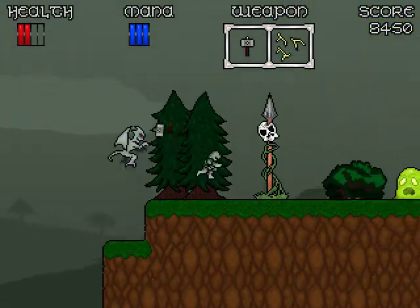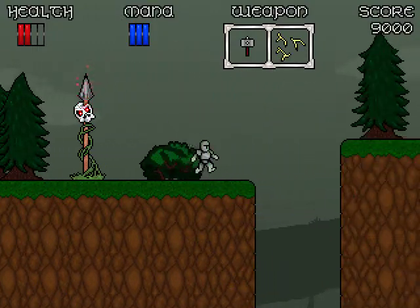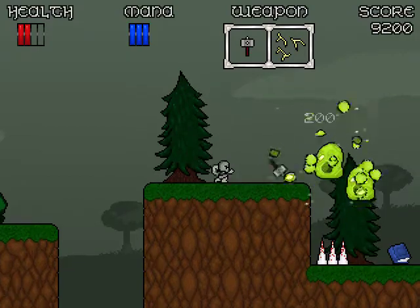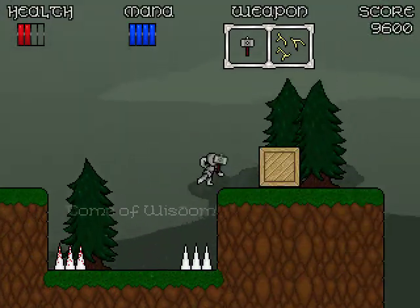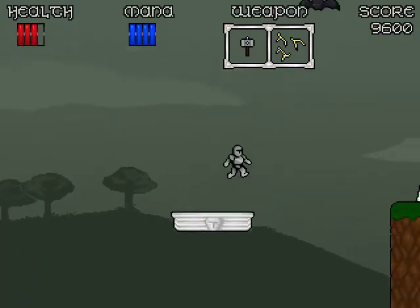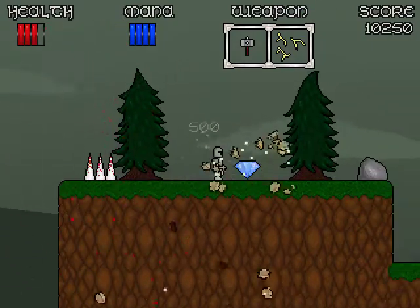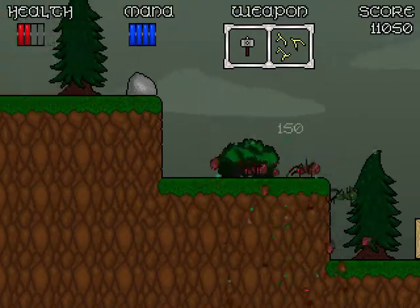Stop vomiting arrows at me — it's disgusting, it's unsanitary! That blue thing down there is a permanent mana upgrade, basically. Now I have four; I used to have three. I almost jumped into that pit. At first I didn't know what those did — I thought they just fully refilled your health and stuff. But turns out they are permanent upgrades, and some of them are probably hidden.